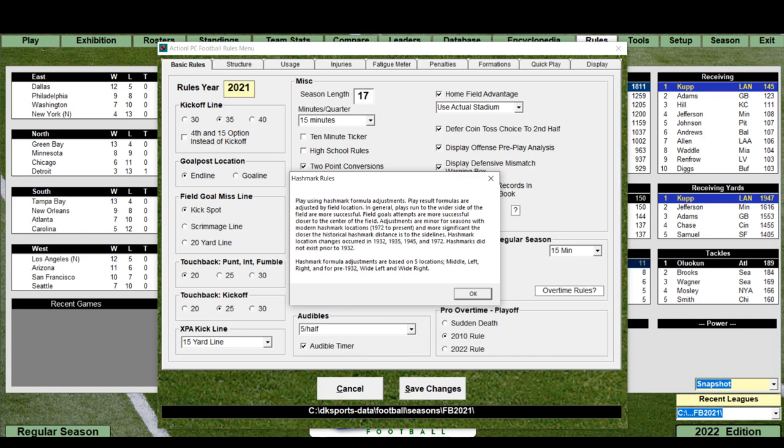The hash mark rules are extensive: play using hash mark formula adjustments means play result formulas are adjusted by field location — runs to the wider side are generally more successful, and field goal attempts are more successful closer to the center. Adjustments are minor for modern hash mark locations from 1972 to present, and more significant for historical locations closer to the sidelines. Hash mark location changes occurred in 1932, 1935, 1945, and 1972. Hash marks did not exist prior to 1932.